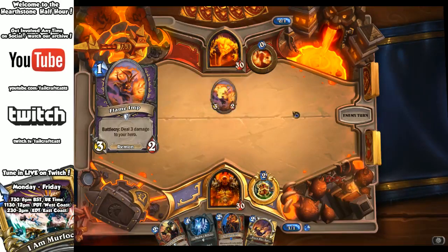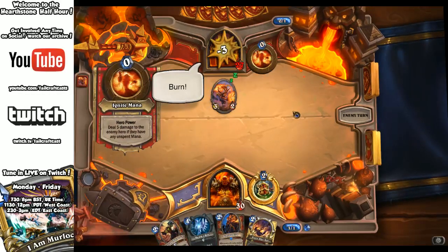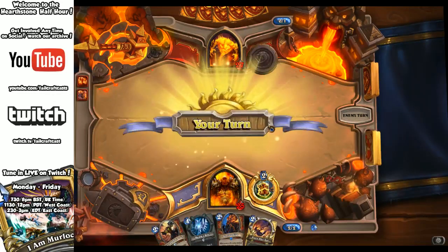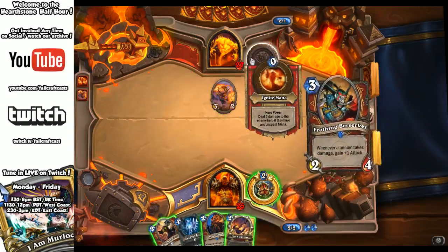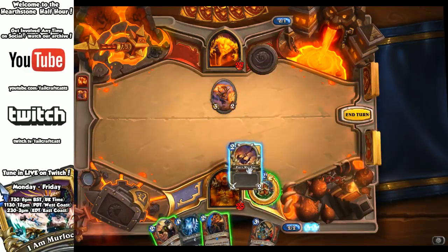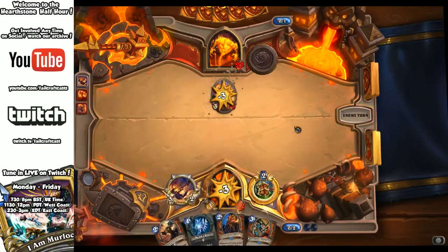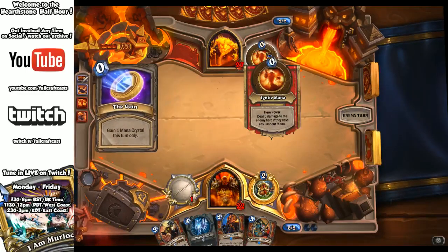So far he's a Zoo Warlock. He's going to damage himself — ignite mana — fire damage to the enemy here if you have any unspent mana. So you need to spend all your mana every turn. That's interesting. So you've got to play every bit of mana each turn. I've spent all my mana, so that's not going to do anything.